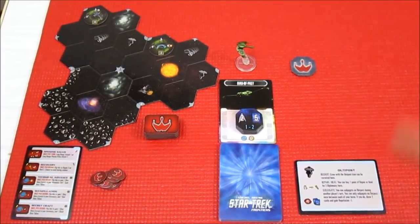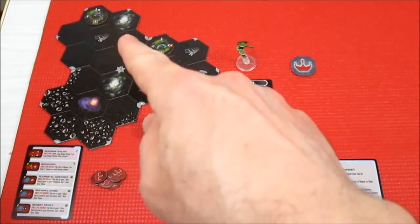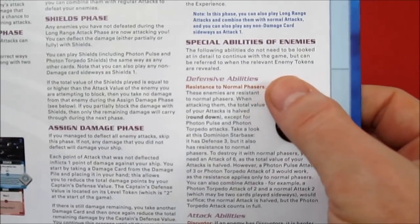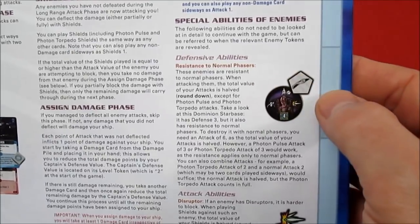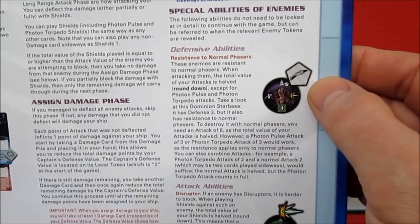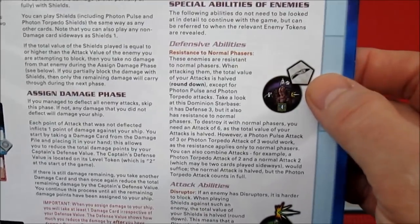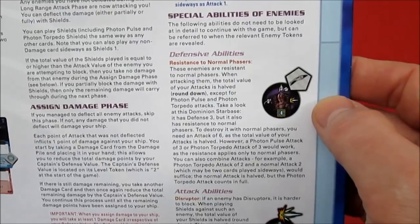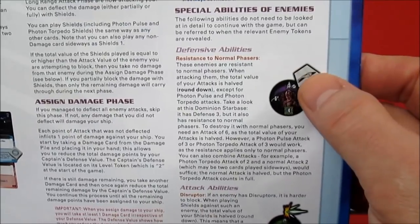The reason we broke away there for a second is I wanted to double check the ship stats. So the first one we looked at with the shields — it's a defensive ability, basically what I said. Your normal resistance: normal phasers means you have to do double the damage with normal phaser attacks in order to defeat it, and that was a three. So we're going to do six damage with normal phasers. You can get advanced cards that have photon pulse and photon torpedo attacks, which then do normal damage. So that's what that symbol is all about.